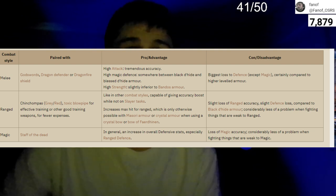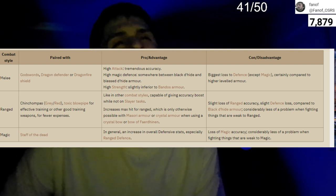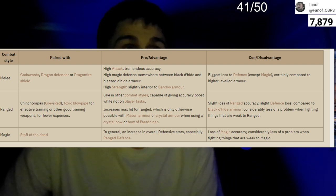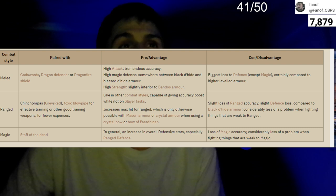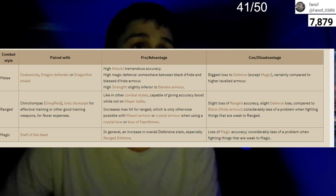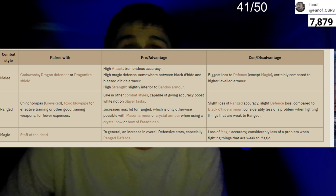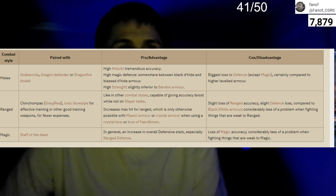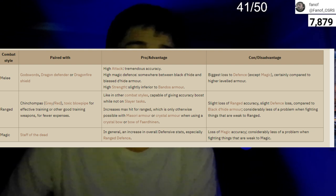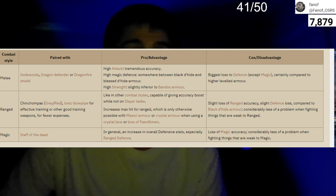Void is very useful with the staff of the dead — tremendous accuracy and high magic defense, basically like black dragonhide with high strength but slightly inferior to Bandos armor. The disadvantage is its loss to defense except magic, which is comparable to high-level armor given it's a 42 defense requirement item. On the range side, toxic blowpipe is good for training alongside chinchompas. Void can give an accuracy boost while not on slayer tasks and increases max hit for range, which is otherwise only possible with Masori armor or crystal armor when using the bow of faerdhinen.